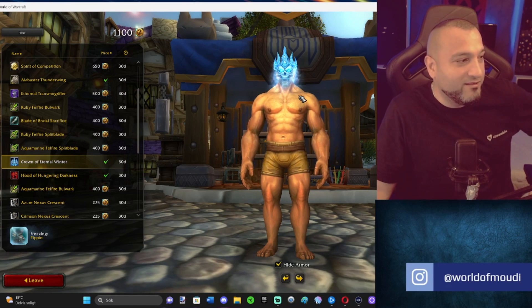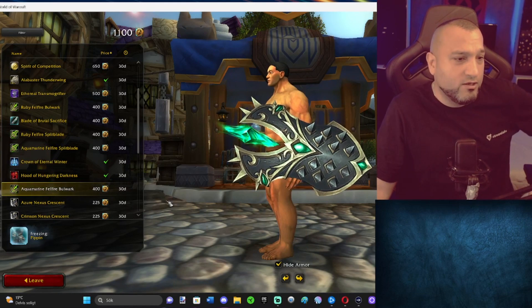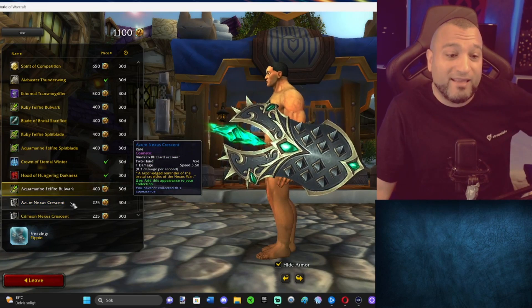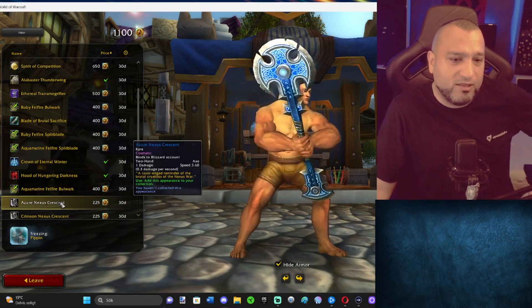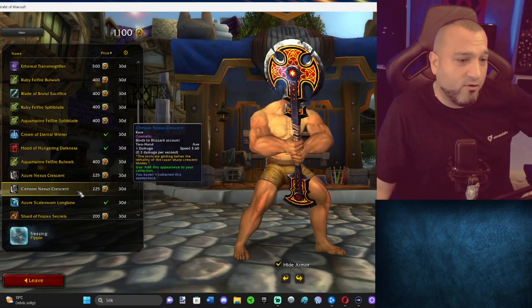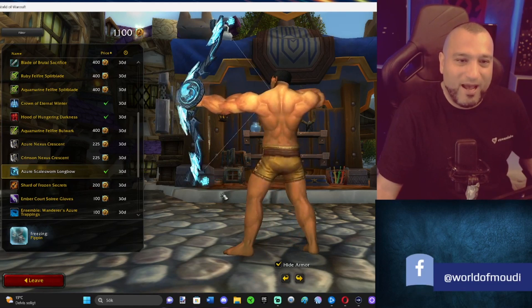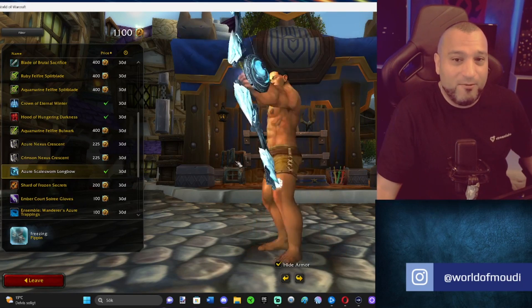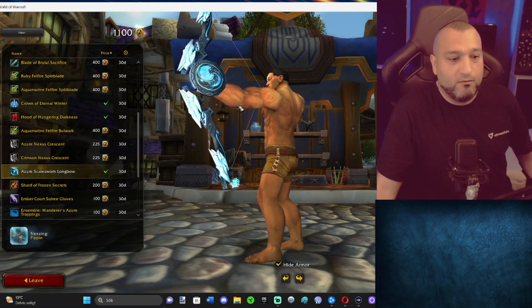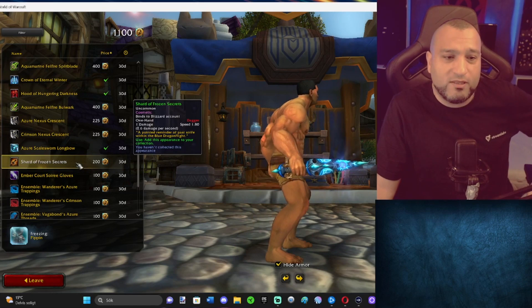The Hood of the Hungering Darkness animates — a little skeleton appears and then pings back to normal. Aquamarine Bulwark is another shield — same design as before but in aquamarine color, so we have a red version and an aquamarine version. A two-hand axe: Razor Edge Reminder of the Brutal Cruelties of Nexus War. We also have the Crimson Nexus Crescent — two two-hand axes. One we've seen before, and this is a recolor that's brand new. Then the Azure Scalesworn Longbow — this came out the first month of the Trading Post. I really like this bow and bought it immediately.